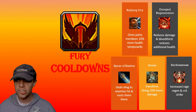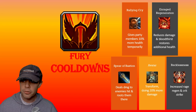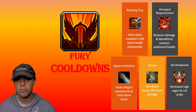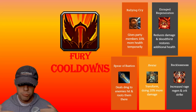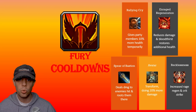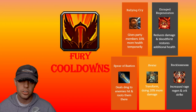We've got Spear of Bastion, which deals damage to enemies, but the main thing it does is root them in place — a really effective way of crowd control, though it is a big cooldown so we can't use it too often. We've got Avatar, where you transform into a Colossus doing 20% more damage, and then Recklessness, increasing your Rage generation — the Warrior's main resource — and also increasing your Critical Strike.